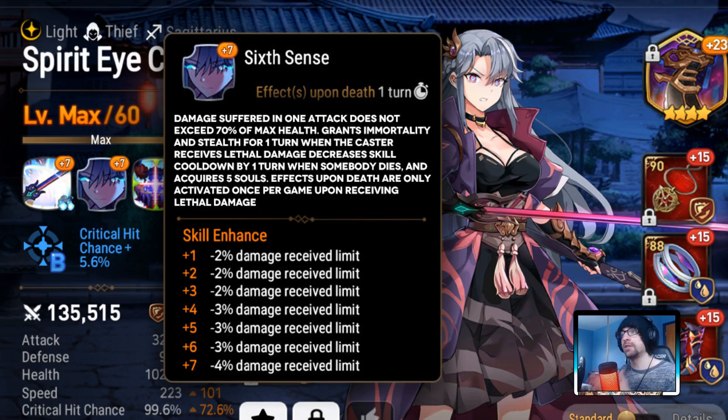At least this way you can stay safe, get your immortality up, stay safe for a turn — it gives you a turn to come back. You have one turn: get some lifesteal online and come back. Then they have to do it again — technically in theory, they have to kill her twice. So that's going to be her new S2, her new passive: granting immortality and stealth, only activating that part of the passive once per game. Everything else is still the same — she's still getting her normal souls, still doing the damage suffering.